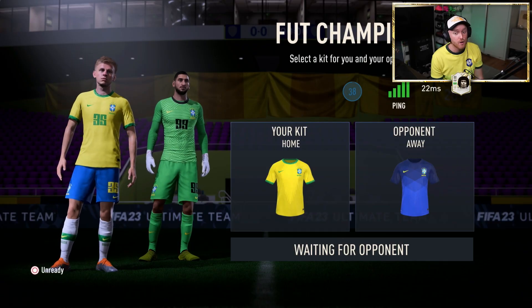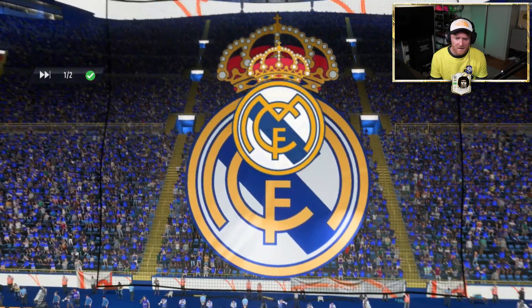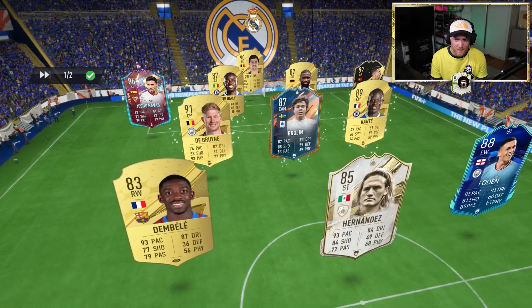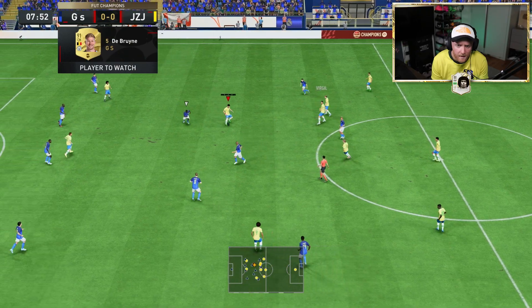We are currently on 26 points with two matches remaining, which means if we win both our remaining matches we can get the 32-point rewards. Come on then, who we got? We are up against Courtois, Koulibaly, Rüdiger, Cancelo, Britton, De Bruyne, Hernandez, Foden, De Bruyne, Kanté, Jesus, Van Dijk.